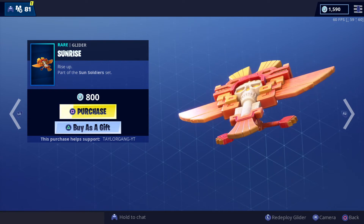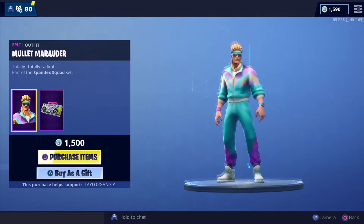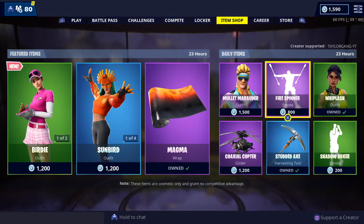Then we get the Sunrise glider, which is really nice — I do like this one, made of brick. Then we get the Mullet Marauder back. He's a pretty cool skin, I've passed on him a couple of times and will probably do so again.